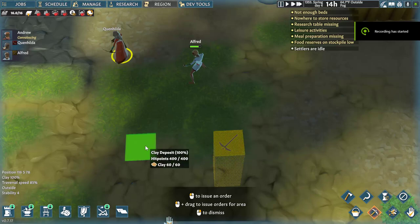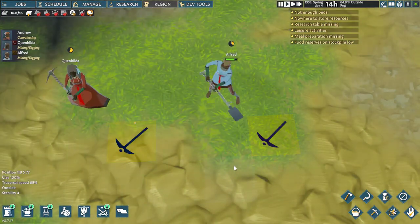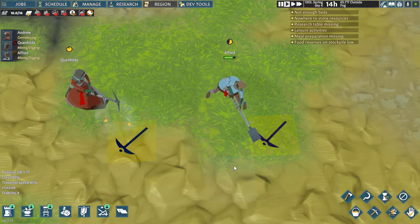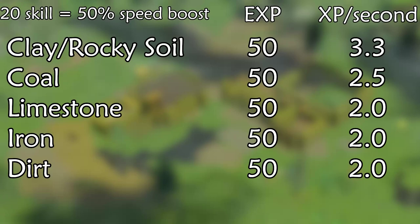Mining is also super straightforward — every block gives 50 experience. Clay and rocky soil are the fastest to mine. Coal sits in the middle, and everything else takes 25 seconds. Focus on clay and rocky soil early on until your skill is about 13 or 15. At that point, it's high enough for your miners to cap out mining limestone or dirt.